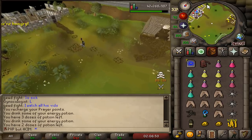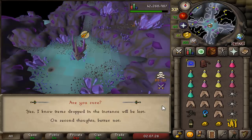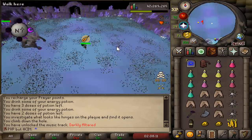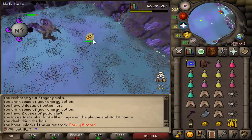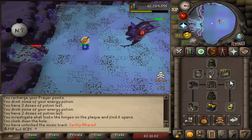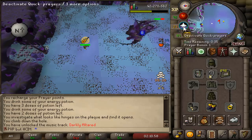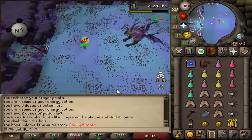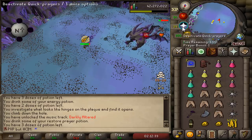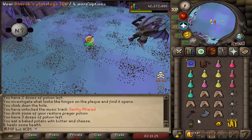64 Prayer. I'm gonna do a kill of Skotizo - I've never done it before, not even on my main account. But apparently it's going to be very very easy, a very easy boss. I'm risking everything, yes I know. It's an instance, let's go. That's 100 Karambwan bolts used. If anyone knows a better way to kill this Skotizo, let me know. And it's dead - beautiful kill.